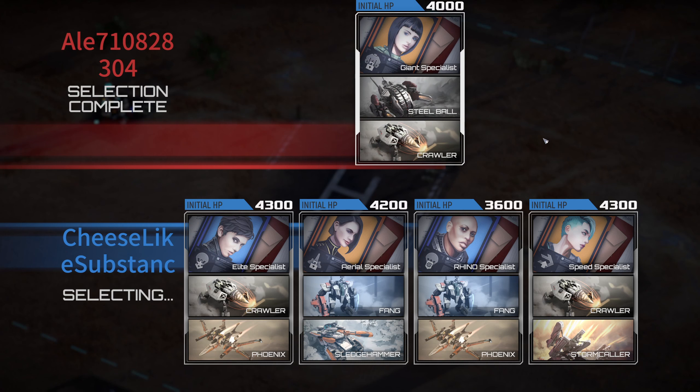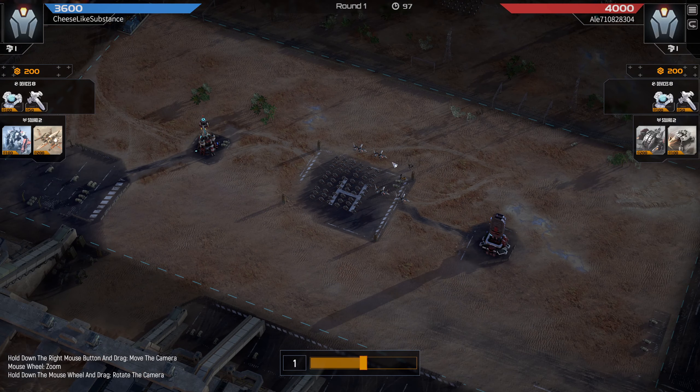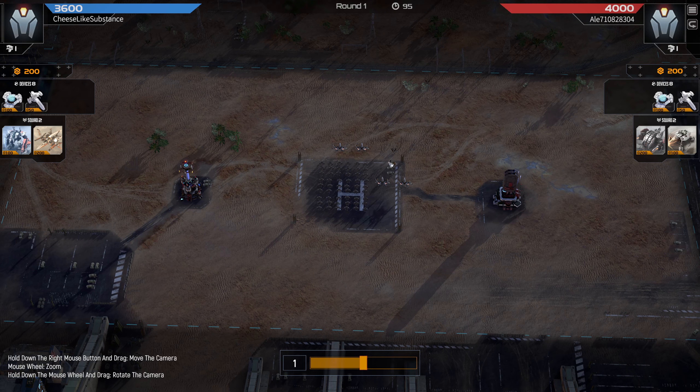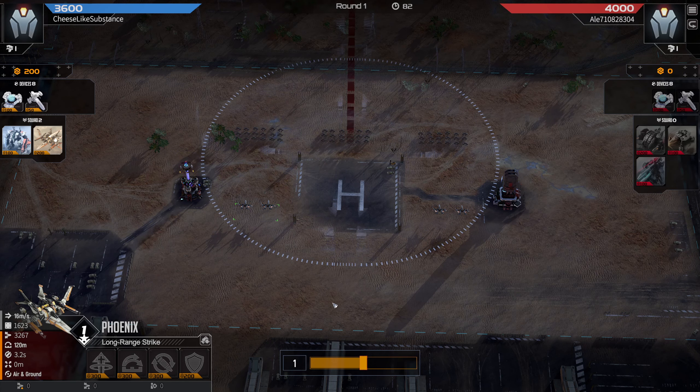Right away I feel like I'm at a disadvantage here. My opponent has gotten a choice of my three favorite specialists with all the economic ones, and they pick Giant. We got my four least favorite specialists. So I went with Rhino spec because at worst you can sell the Rhino for 300 credits later on, so it's sort of like a delayed — or slow — supply specialist.